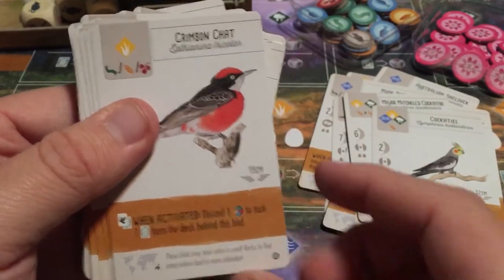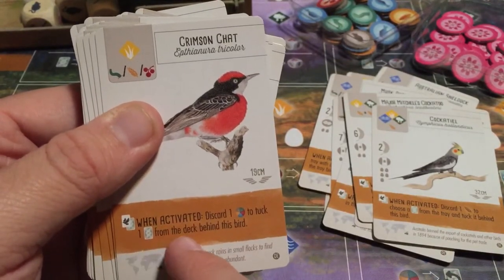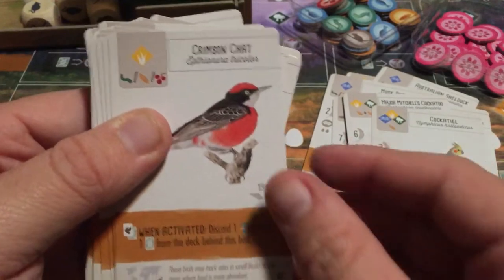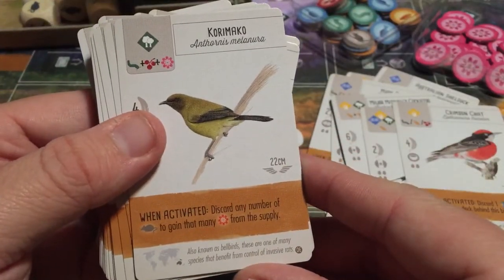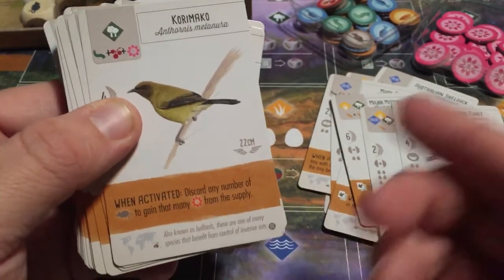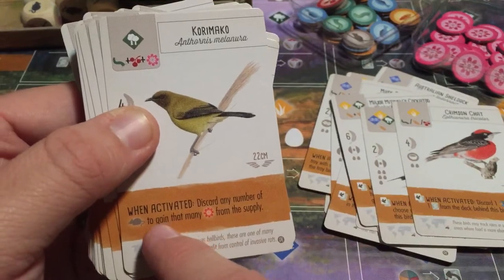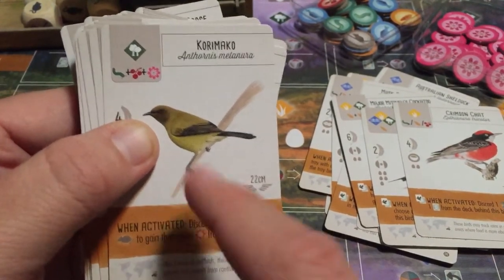The Crimson Chat: discard one food of your choice to tuck one bird from the deck behind this bird. This bird also has the ability to discard any number of rodents to gain that many nectar from the supply. That's really cool — if you have extra rodents, you can convert them all into nectar, which is definitely a lot more valuable.